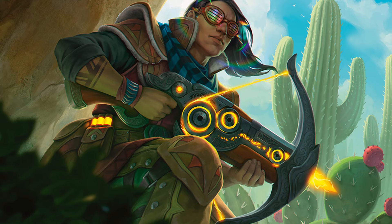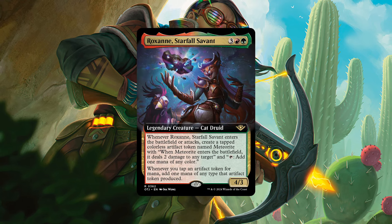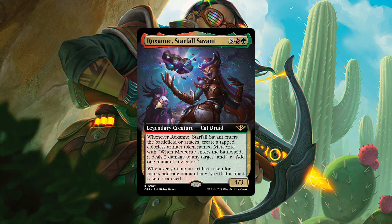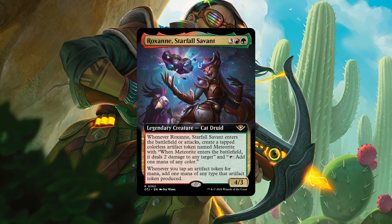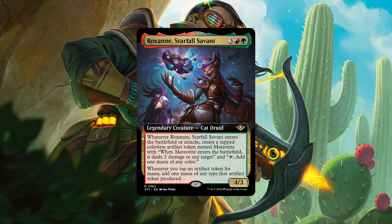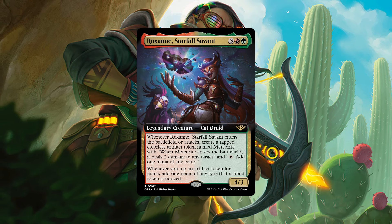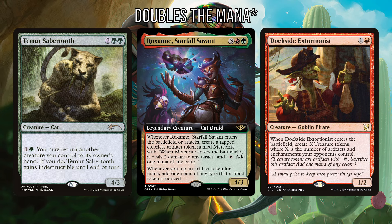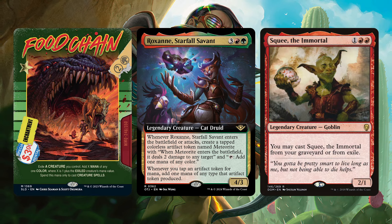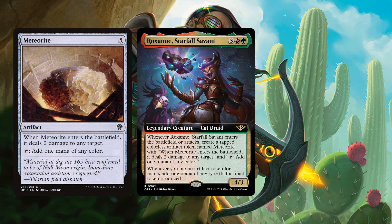Speaking of wincons in the command zone, let's look at Roxanne Starfall Savant — for four (a red and a green), a 4/3 legendary Cat Druid. When Roxanne enters the battlefield or attacks, create a tapped colorless artifact token named Meteorite. When Meteorite enters the battlefield, it deals 2 damage to any target, and tap: add one mana of any color. Whenever you tap an artifact token for mana, add one mana of any type that artifact could produce — so it doubles your treasures from Sabertooth-Dockside loops. It also looks like an infinite win with Food Chain and Squee — the Meteorite token shoots any target for 2 on ETB regardless of coming in tapped. So a Gruul Food Chain deck!